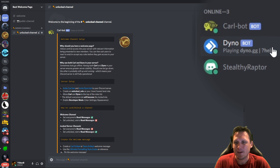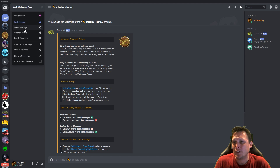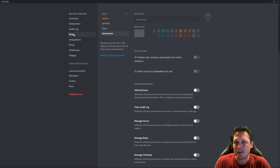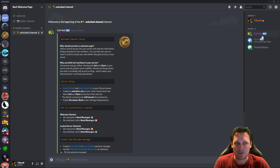Coralbot and Dinobot have now been added to your Discord server. To make things easier, go into server settings and under roles, make Coralbot and Dinobot a different colored role so you can easily see that they are bots.